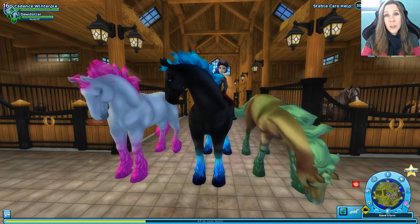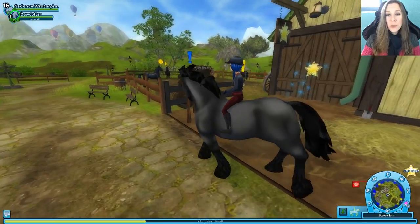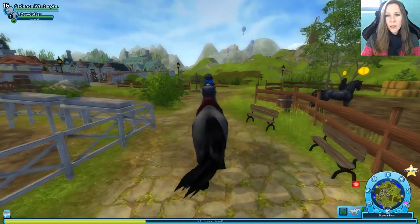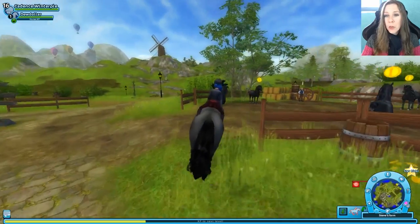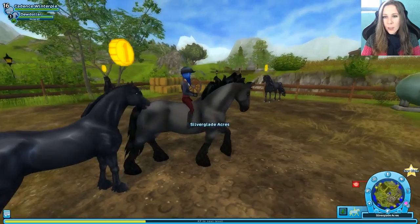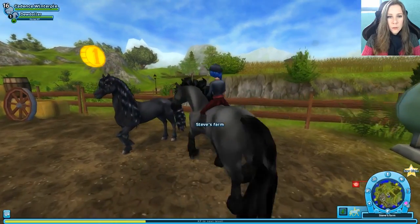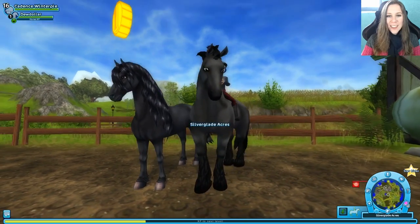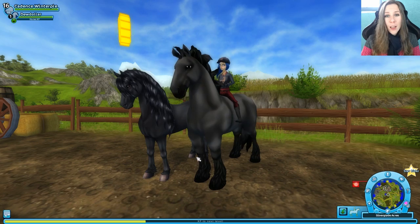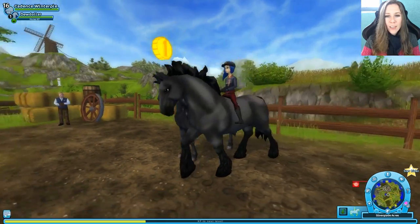Then we'll head outside and check out what they look like a little less colorful. Here's Doodollar in his amazing gray and black theme. You can compare him over here to the Frisians, which are also black. They're a little bit shinier — he's a bit more matte. The new Frisians are some of my favorite horses in the game, but he looks so handsome. Love it!